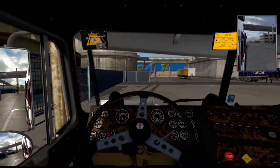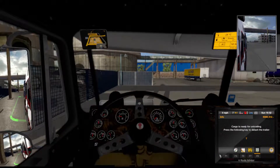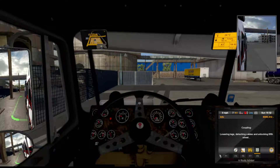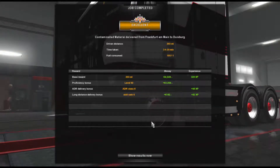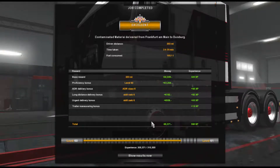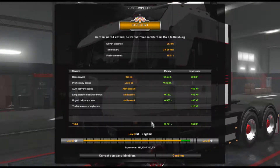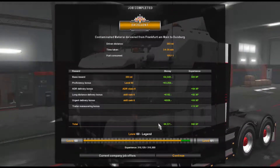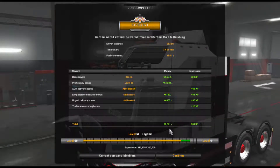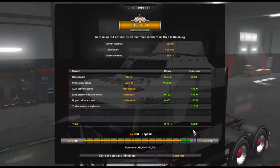Get this one parked up here. There we go — handbrake on, hit that T-key, and that ladies and gentlemen is another job done. So today, episode number 37, Frankfurt to Duisburg: 203 miles driven, 3 hours 35 minutes it took us, 105 litres of fuel used. And of course that important bit — 8,371 euros earned, and of course 558 experience points.